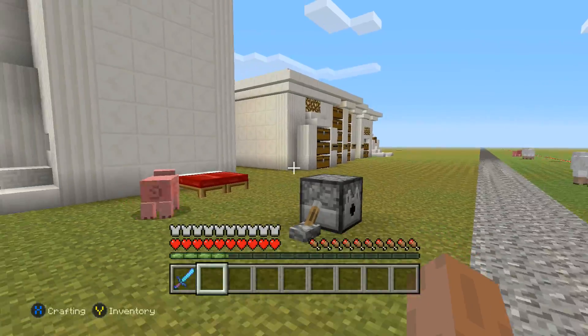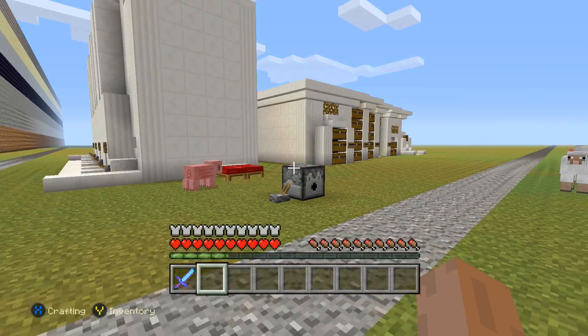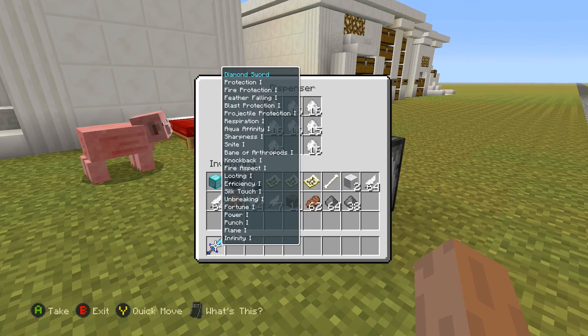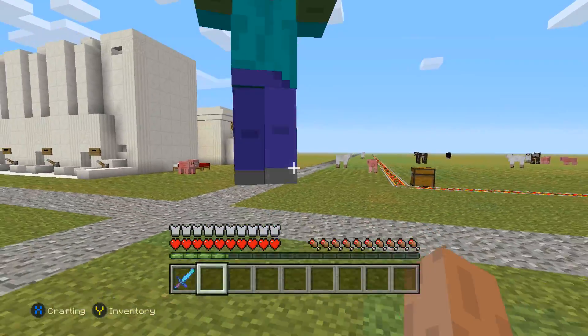In today's video we are going to be taking a look at giant zombies. I almost said giant mobs, but there's only one mob and that's a zombie. So if I go ahead and flip this switch right here you're going to see — okay, there we go. So there you can see I just spawned a huge zombie.